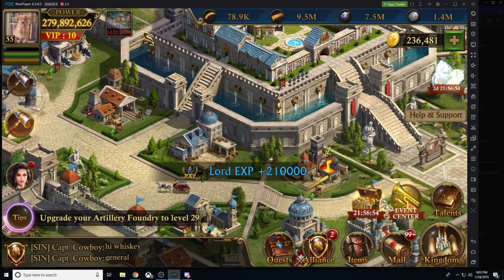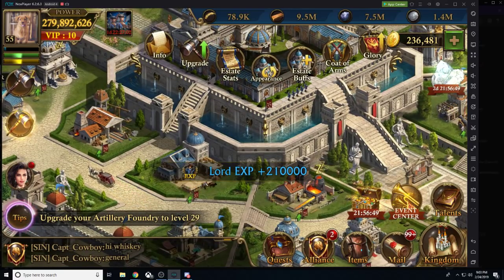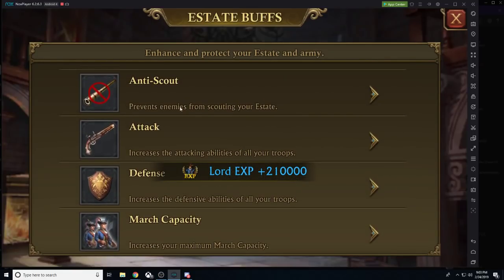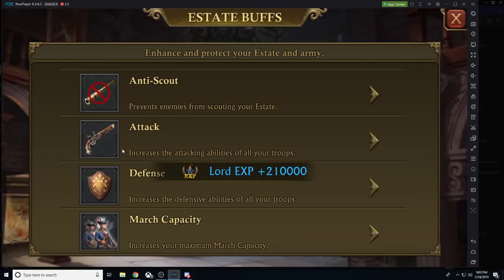With our troop formation, one thing we want to analyze is going to be estate buffs. This is how I get ready to attack. Turn on the anti-scout — I don't want anyone looking at me, I don't want anyone to know how many troops I have at home, how many resources I have, or how big of a target I am.